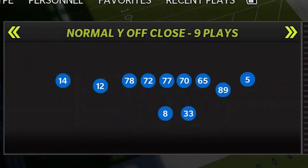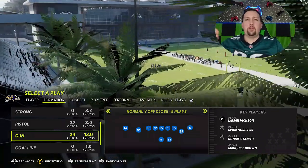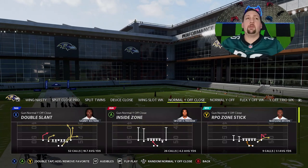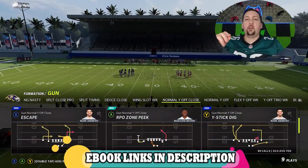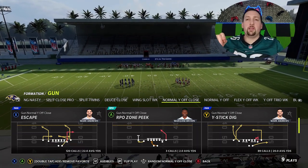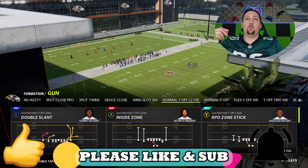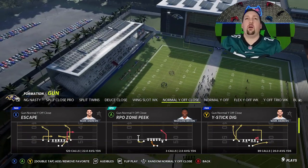It only got added to Madden in Madden 22. The formation is out of the Ravens — it's the Normal Y-Off Close. I put out a video earlier in the year, about three months ago — I called it the new meta. I still think it's one of the best passing formations in the game. I'm going to have a full offensive breakdown with about seven plays on my Patreon, my community tab, and in my eBooks.